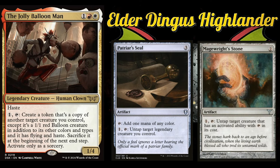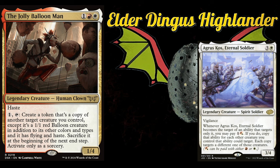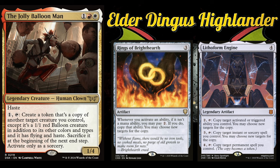This deck is all about activating Jolly Balloon Man as much as possible. Some ways to activate him more than once a turn include untapping him — ways to do so include Magerite Stone, Petrified Seal (nice because it's also a mana rock), Puppet Strings, Sting, and Thousand-Year Elixir. In a similar vein, you can copy the ability on the stack instead of untapping and retapping. Ways to copy the ability include Aargus Kos, Eternal Soldier, Battle Mage's Bracers, Illusionist's Bracers, Lithoform Engine, and Rings of Brighthearth.